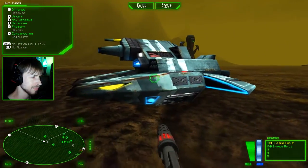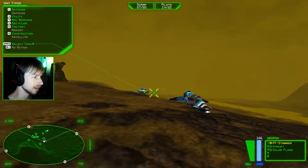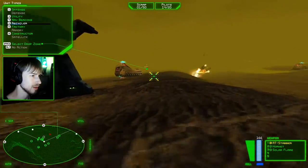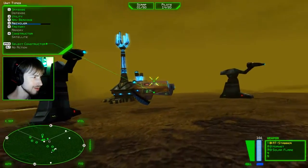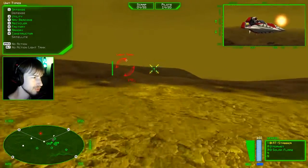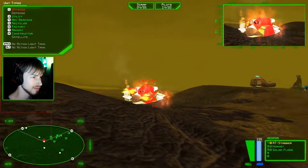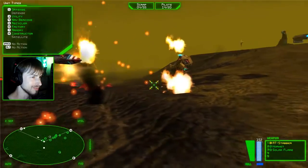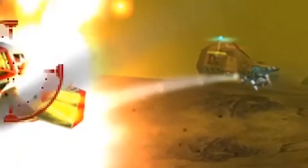We're in a light tank now. Let's get an armory going so we can upgrade our weaponry. Good, I got my gun towers firing — that is exactly what they're supposed to be doing. These light tanks fire different ammunition — they have like a salvo of rockets. But we didn't even let them get a single round off. That was good.